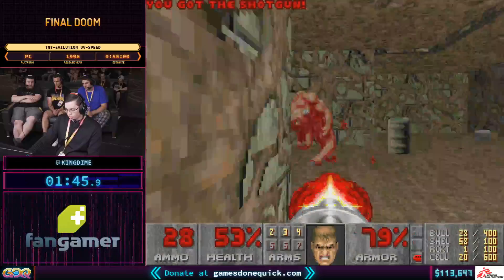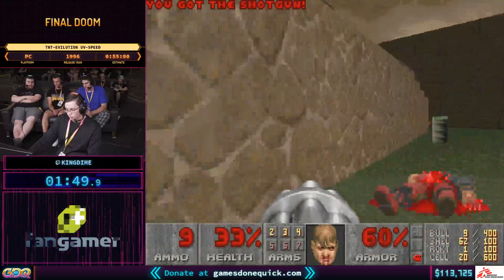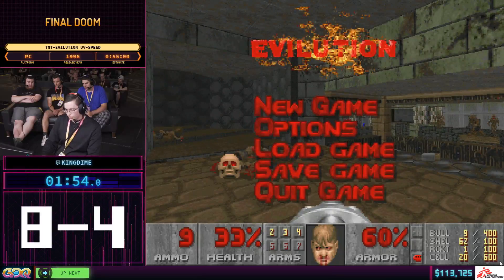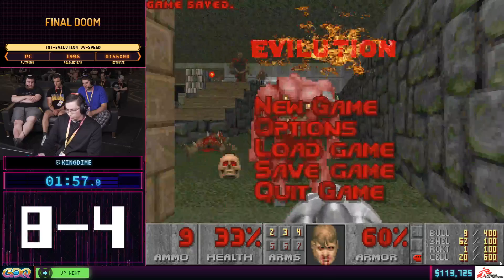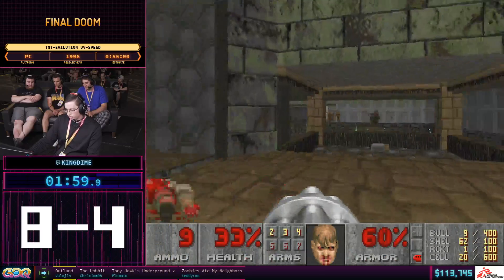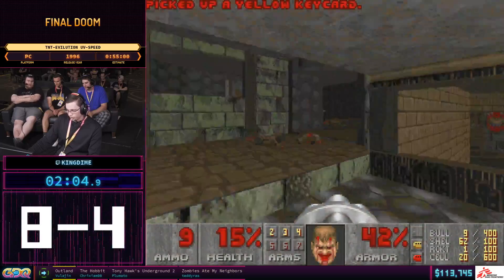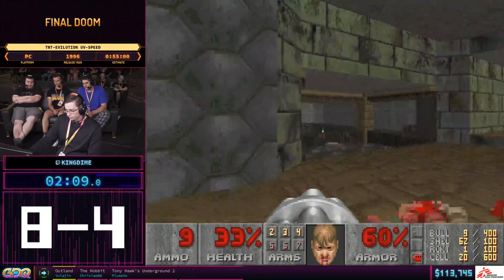We're going back to backtrack through all the pinkies and the specters, so that we can do a major sequence break on this map to get the yellow key early. He's already taking quite a bit of damage, even though we're only in the second map of this pack. Here you see him getting blocked by monsters from below.